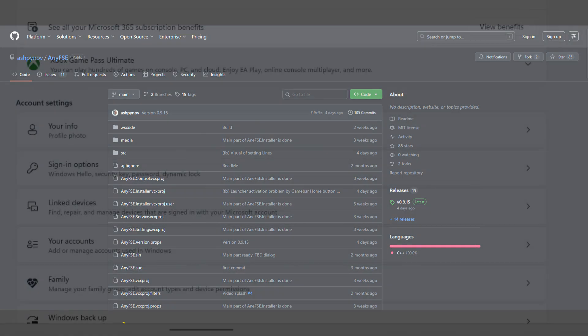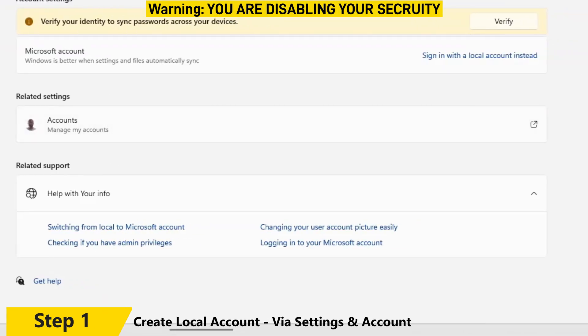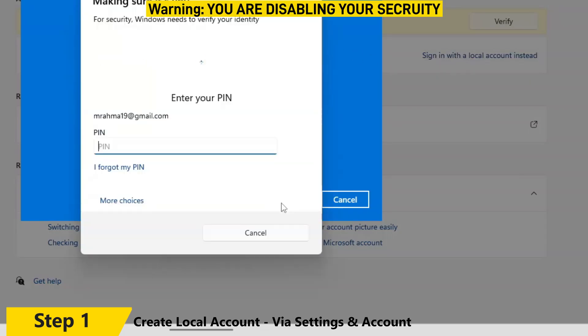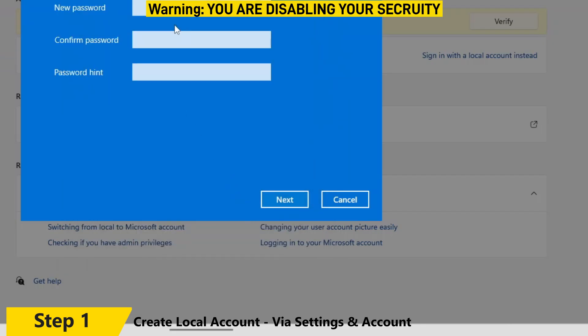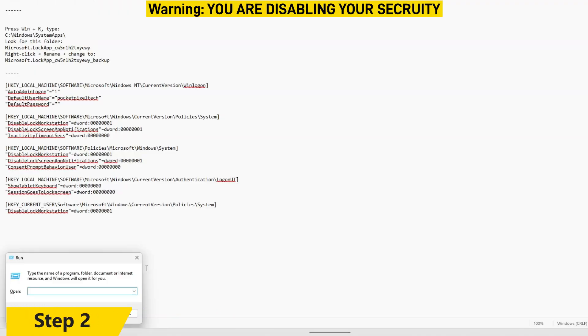There are three steps to enable the same features I have. Step one: create a local account — and I'm warning you, you will be disabling security features, so don't have important information on this device; treat it as a game console. Click 'Sign in with a local account,' type in your PIN and password, and when you enter your new account details leave the password field blank.